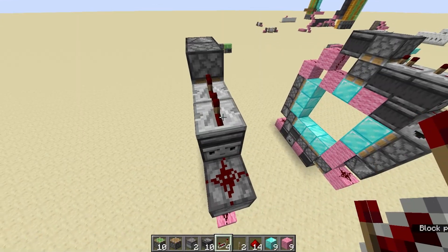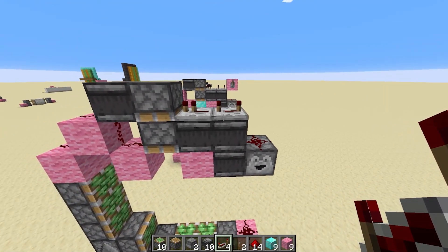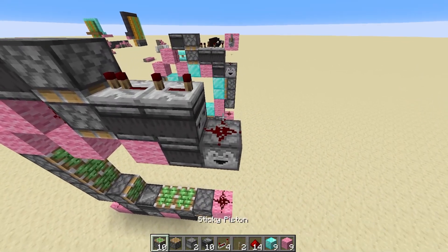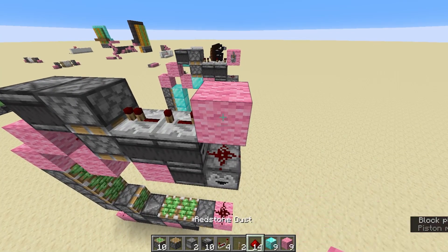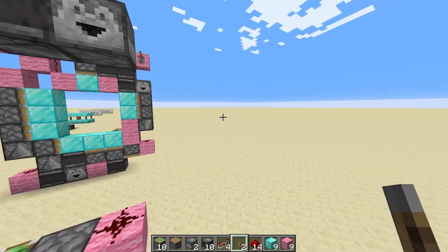And then we want repeaters on top of that, facing in the same direction — one on one tick, one on four ticks. And then you need to put in your block up here, which is where your signal is going to come in.